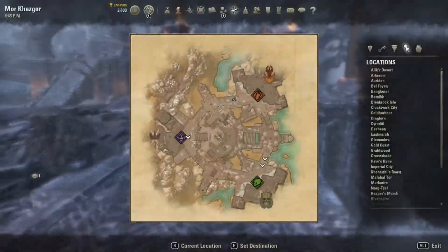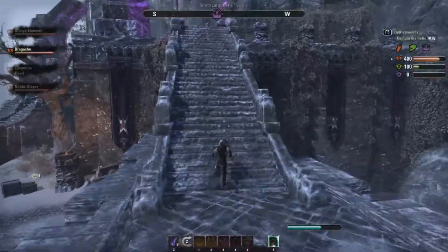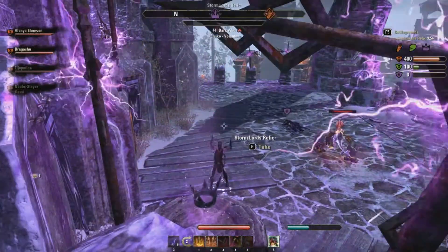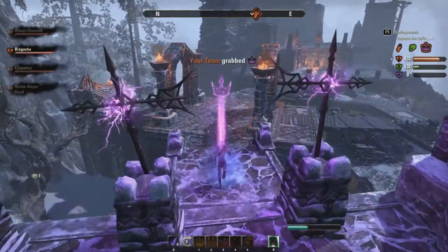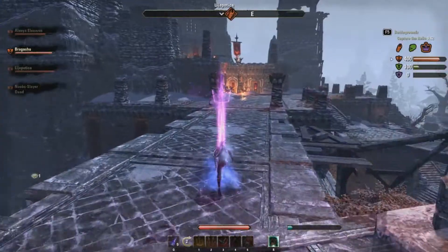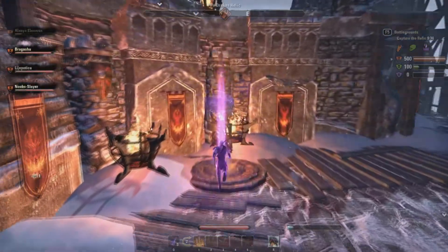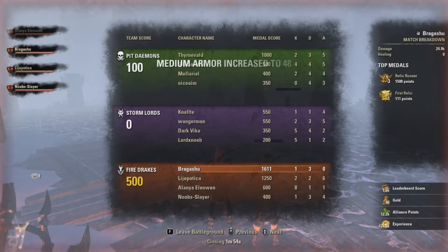As you can see here we're winning quite easily. I don't think the people knew what they were supposed to do, because I just ran back and forward, picked up the thing, and ran back with it and they didn't even attack me almost, and nobody picked up the other team's things. So with a 150% XP bonus that's an easy almost two levels. The way you get the 150% one is just from daily login rewards.